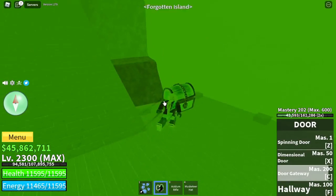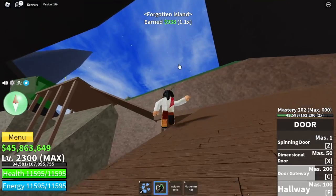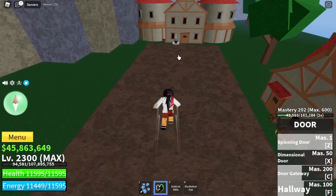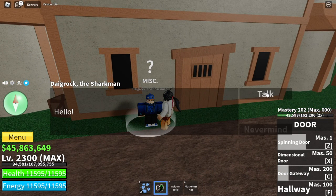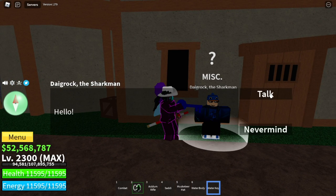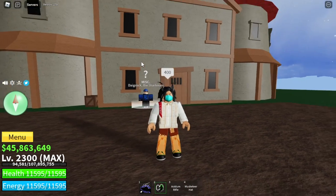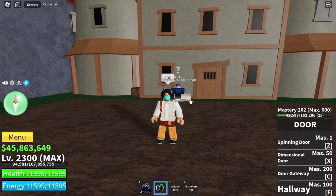For our next fight style, it is located in the Forgotten Island or the Skull Island. There's a requirement here — you need to get an item. Here is the NPC, Dydrak, the Sharp Man. You need to find a key, and you can find that key by defeating the boss on this island — the Tidekeeper. Aside from getting the Water Key, you also need 400 mastery on your Water Kung Fu in order to unlock this fight style.